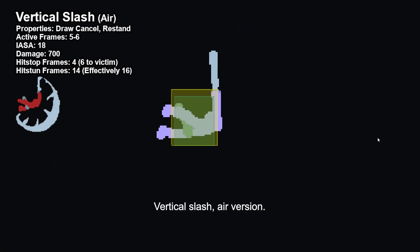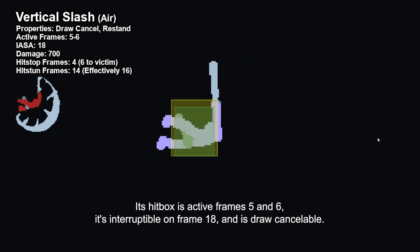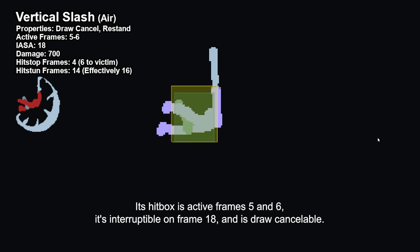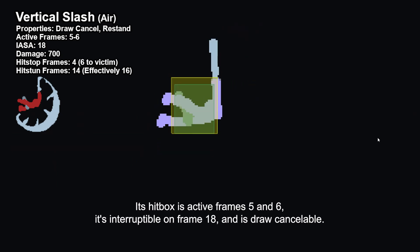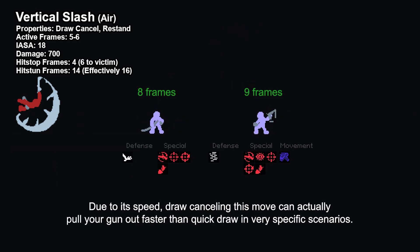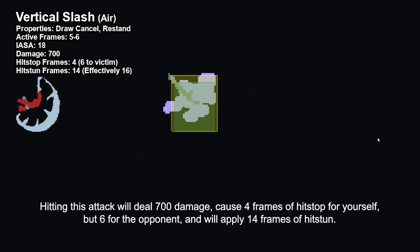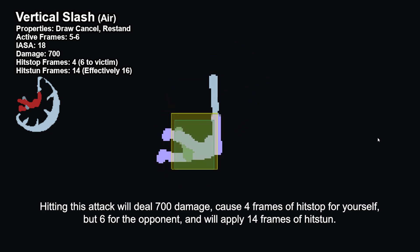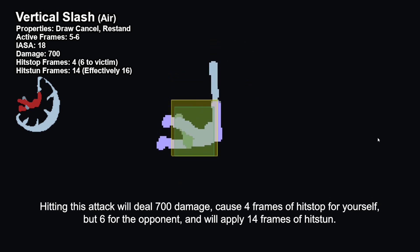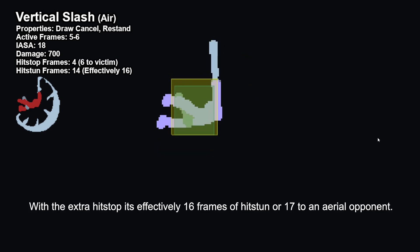Vertical Slash, air version. Unlike other moves with air and ground versions, aerial V-Slash has little in common with its ground version. Its hitbox is active frames 5 and 6, it's interruptible on frame 18, and is draw-cancellable. Due to its speed, draw-cancelling this move can actually pull out your gun faster than quick draw in very specific scenarios. On top of that, sometimes draw-cancelling and choosing to holster can be as fast or faster than recovering normally. Hitting this attack will deal 700 damage, cause 4 frames of hitstop for yourself but 6 for the opponent, and will apply 14 frames of hitstun. With the extra hitstop, it's effectively 16 frames of hitstun, or 17 to an aerial opponent.